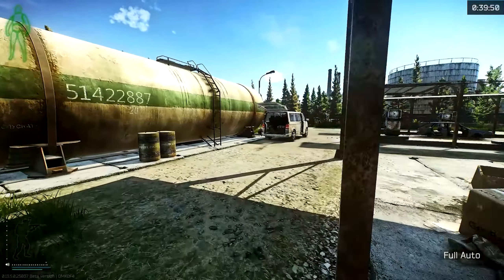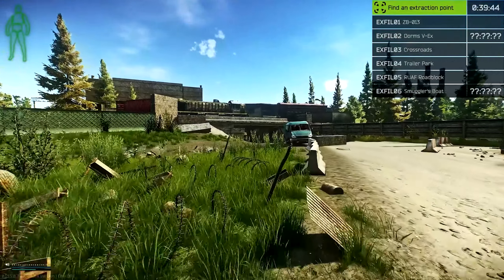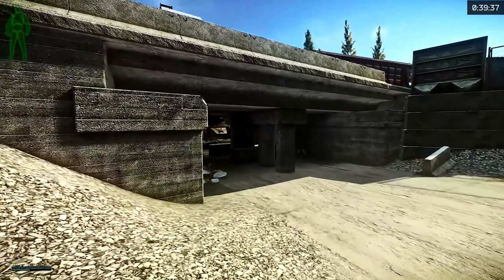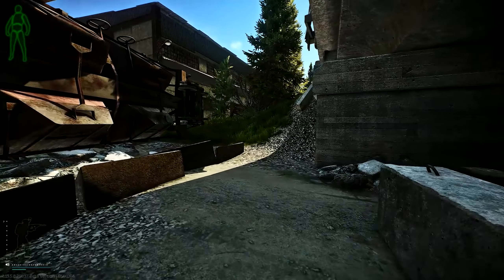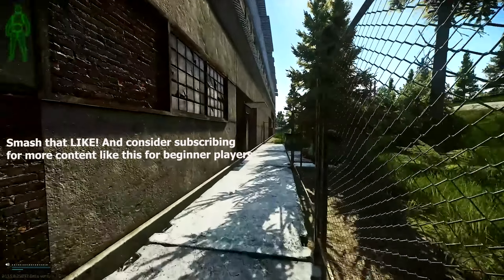We have our spawn location at Old Gas Station and we're heading to the objective at the train car. We're going to cross under the bridge, hit Warehouse 5, clear it out, and make our way to the next building, which is the depot building. Once we clear that, we'll push out and go to the location where we have to secure the folder.